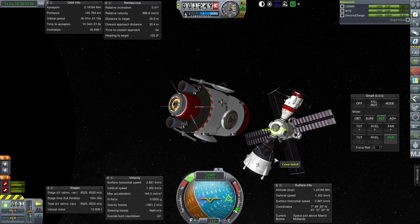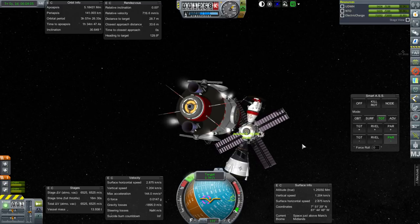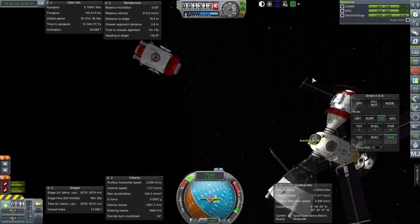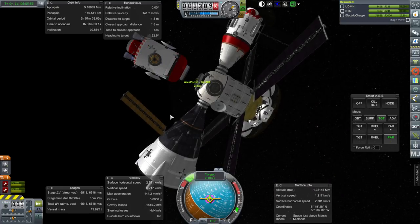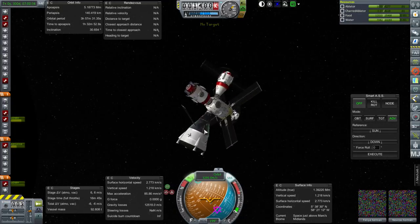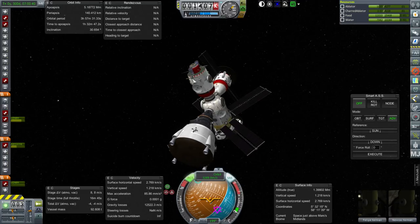I'll take four minutes to close in, then leave about four minutes for docking. I don't think that solar panel on Ares Pod A is going to cause problems, but we should pay attention. We'll retract that and use one of the other panels. One might hit the panel on Ares Pod G, so probably shouldn't do that. Okay — we've docked. That panel is necessary for the return home, so let's not have it out and use one of these instead.